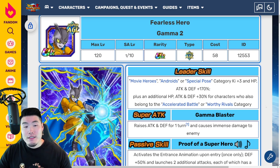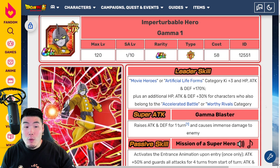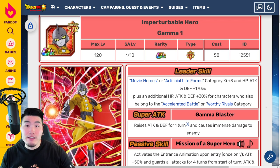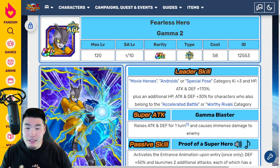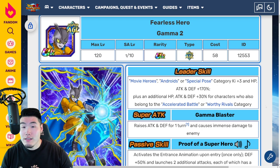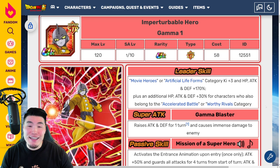Gamma 1 is a solid damage dealer with extremely high defensive capabilities. And of course, as you would imagine, these two paired together make one of the most deadly rotations in the entire game — arguably the best rotation in the entire game. It's gotta be top three best rotations if not the best. These guys are monsters. That essentially does it for the release preview for the Gammas.